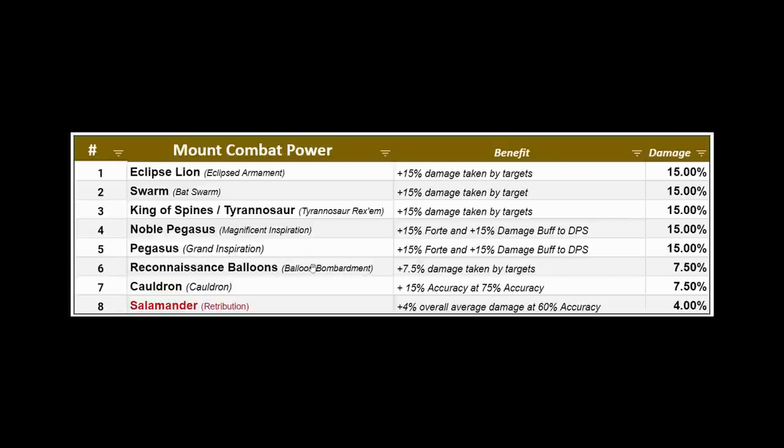In sixth place are the Balloons, and seventh is the Cauldron. Keep in mind the Cauldron has zero benefit if you already have 90% accuracy and combat advantage. On a min-max build you want 90% combat advantage anyway, so you'll gain nothing. But if you're at 75% accuracy and gain 15% from the Cauldron, that adds up to about a 7.5% damage boost — not too bad. Lastly is the Salamander, marked in red because it gives no benefit if you have 90% accuracy. If you're at 60% accuracy it's about a 4% damage gain, so the higher your accuracy, the worse the Salamander is for damage support.